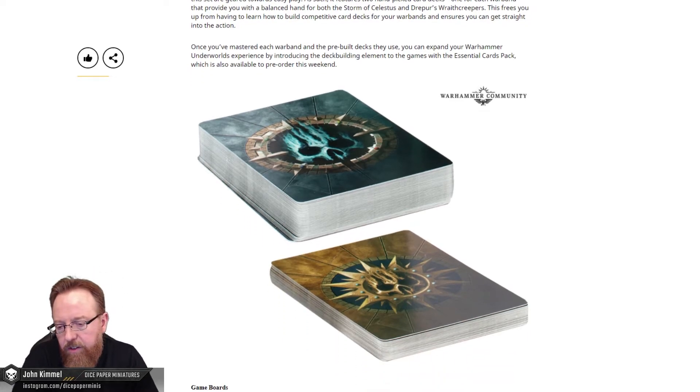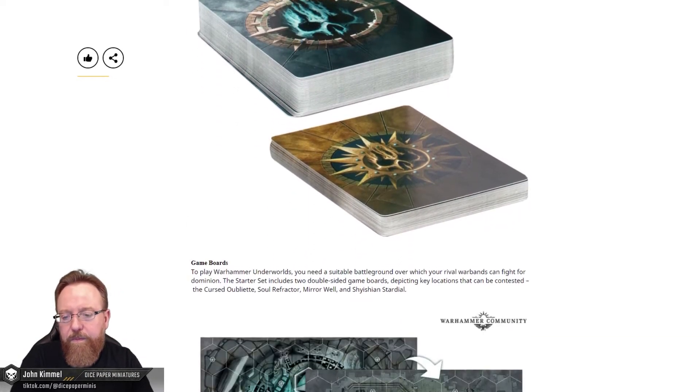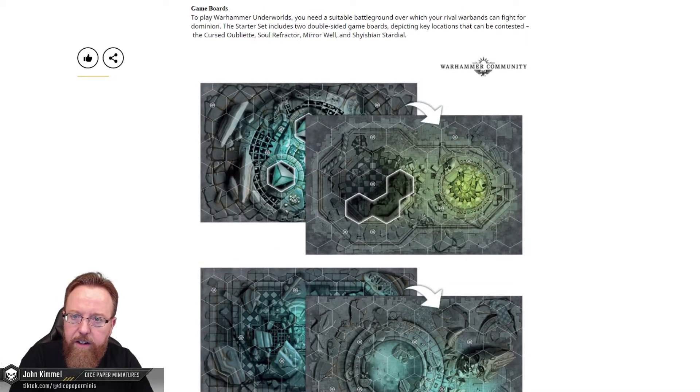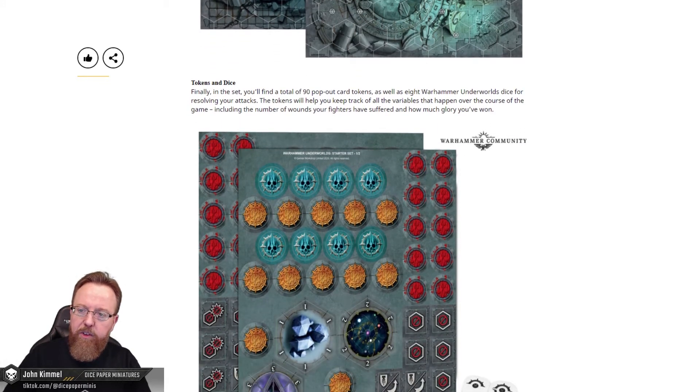With those essential cards, they help you flesh out your decks as you get more experience playing the game. The game boards look like the standard double-sided boards — two double-sided game boards, depicting key locations that can be contested: the Cursed Obulet, the Soul Refractor, Mirrorwell, and the Shishian Stardial. I believe these are from Shadespire, and may also be from Night Vault as well. Then the standard tokens and dice.